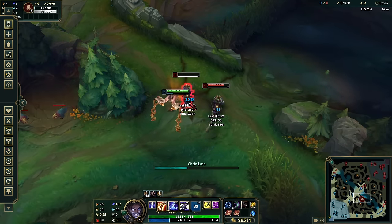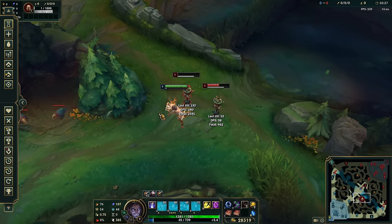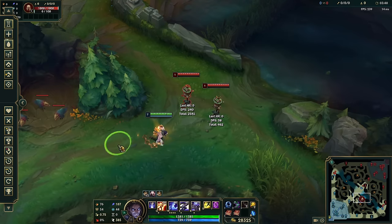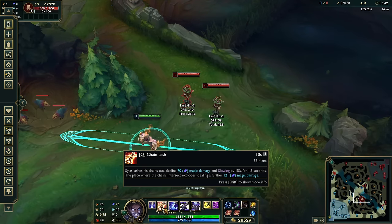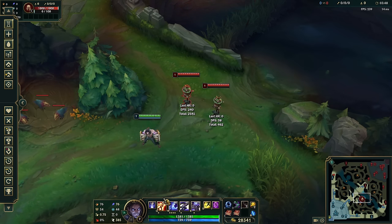Your main combo is simply using abilities and weaving in autos after each one: ability, auto, Q, auto, W, auto, E, auto, E, auto. That's the fastest way to do your highest DPS combo. In an ideal world you can get five passives off in one rotation because you have your ult, two on your E, and one on each other spell.